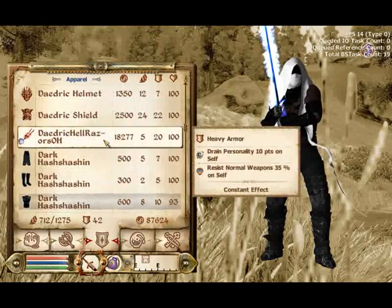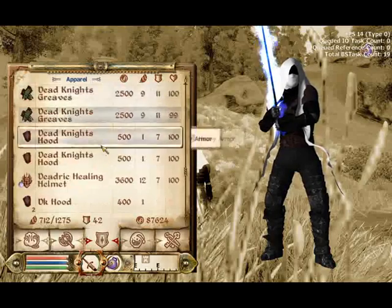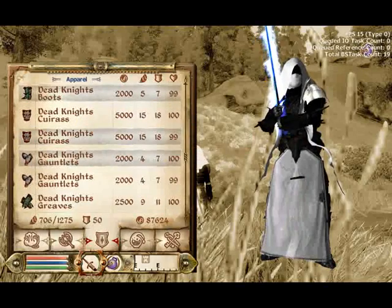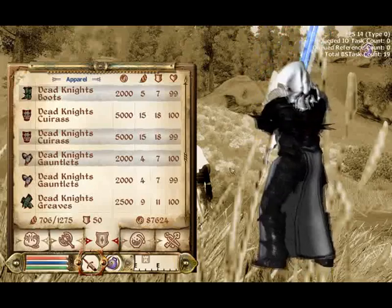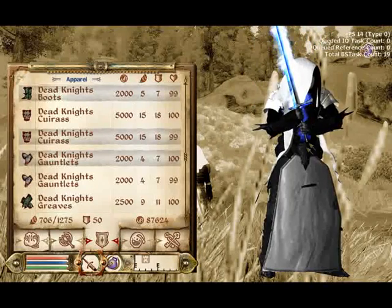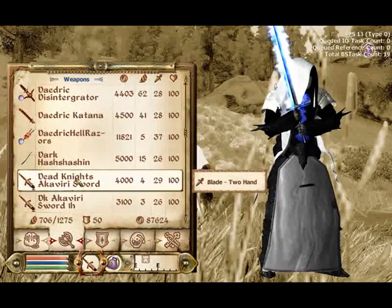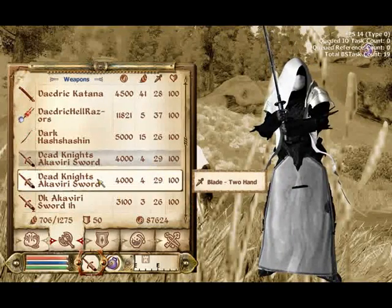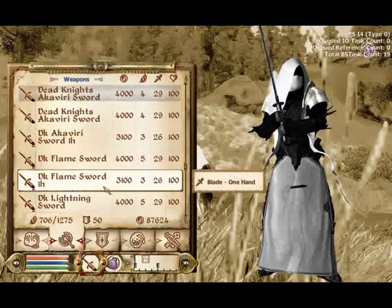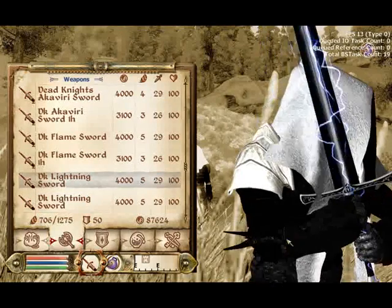So I use this armor. Right here — you see it blocks the greaves, I really don't like that. The weapons are a part of the armor mod too, there are several others. Like this — this is the lightning sword, two-handed. They have one-handed and two-handed versions.